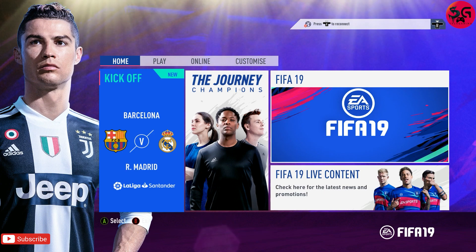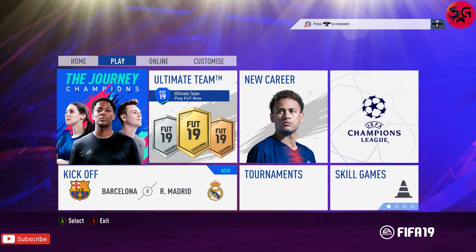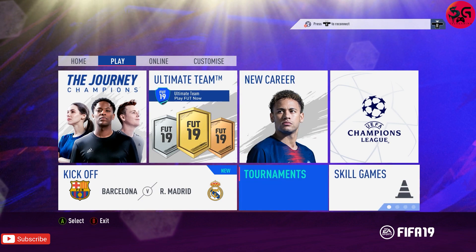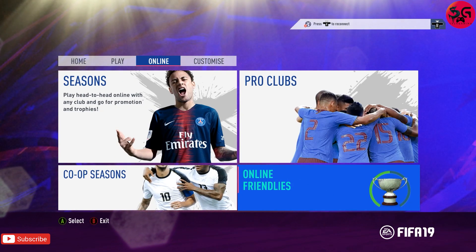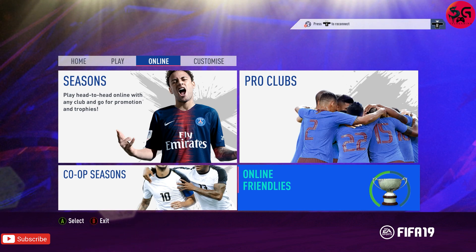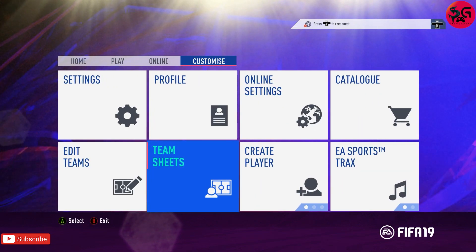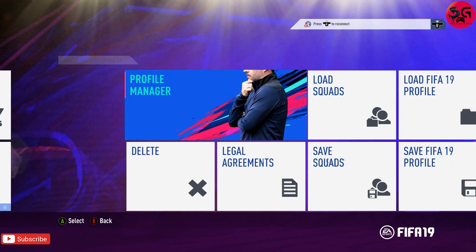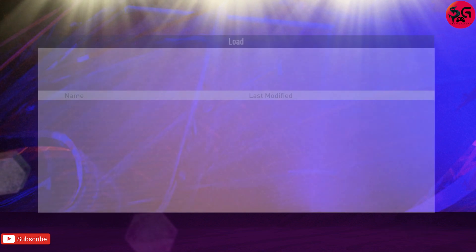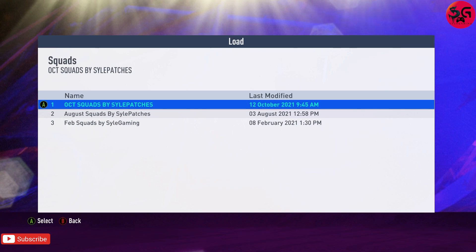This is what you are creating once you get all of the mods applied and launch your game. If by any chance you're not able to run your game from Frosty, there are a lot of videos out there you can check out. Once we're here, just get to the profile and load the squads — these are the October squads by Sal Purchase.